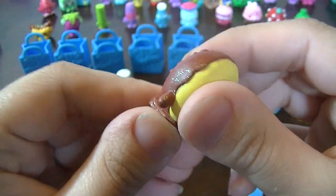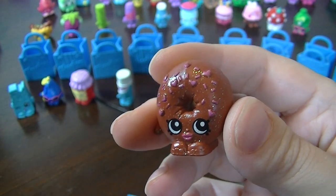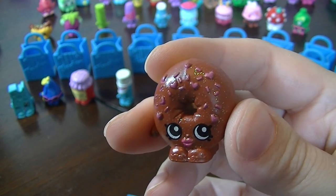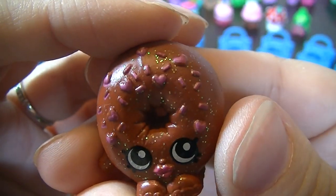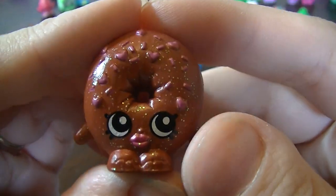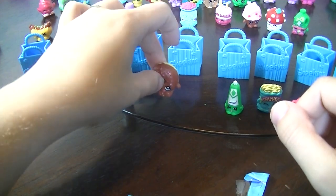Oh yay! Oh, awesome! I wanted the donut — it's so cute! And it's glittery, so it means it's an ultra rare. Let me look at the list and see what the donut's name is. And this is Delish Donut — it's the chocolate one with the cute little heart sprinkles. She does look delicious. She's so cute and glittery. Awesome.